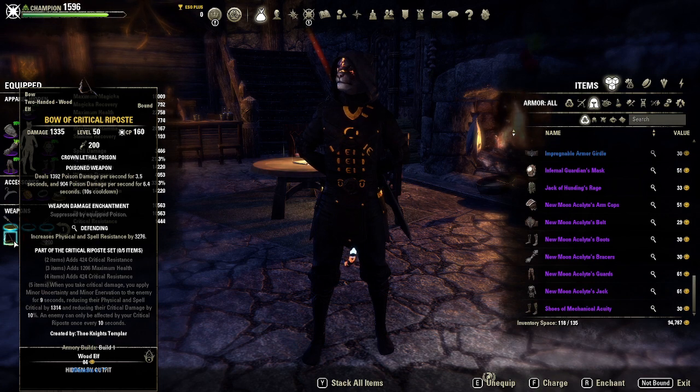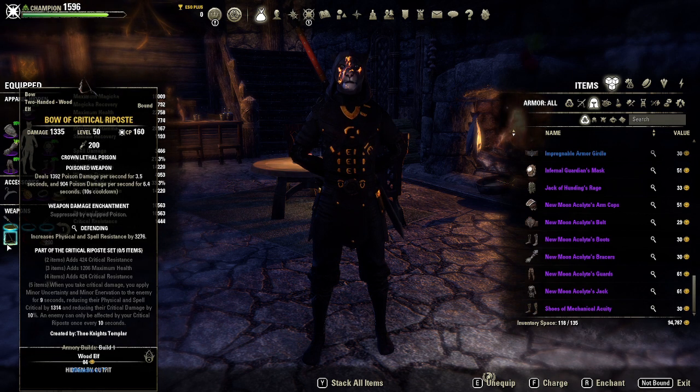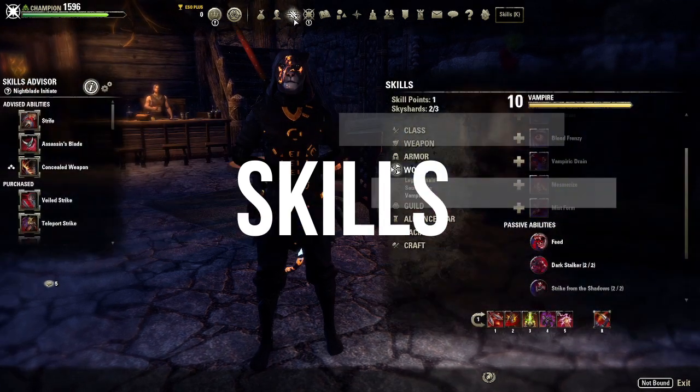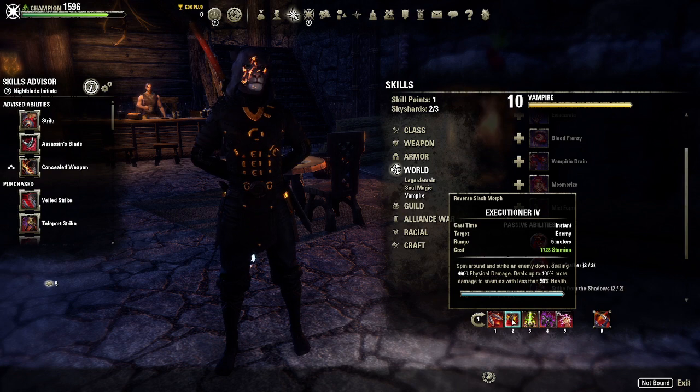On the back bar we're still using Critical Riposte - no changes there. For the weapon enchantment on the back bar we're using a shock damage glyph, and we're also using poisons. I have a weapon damage enchant in case the poisons run out, but I prefer poisons because they help knock people off mounts. If they're trying to run away, we can hit them with a double-dot poison and knock them off their mount.